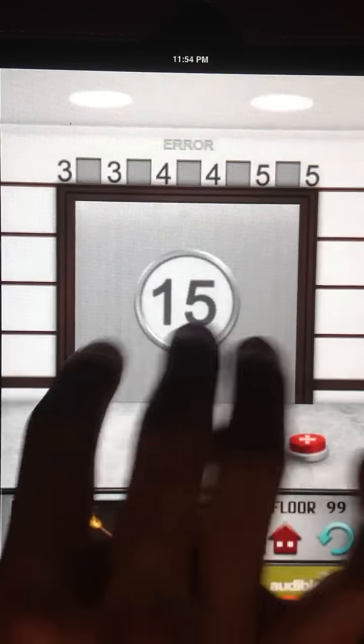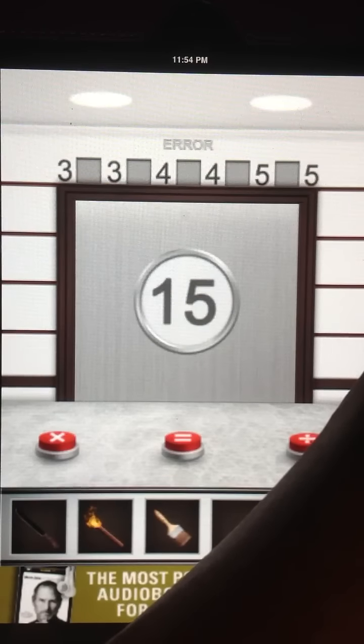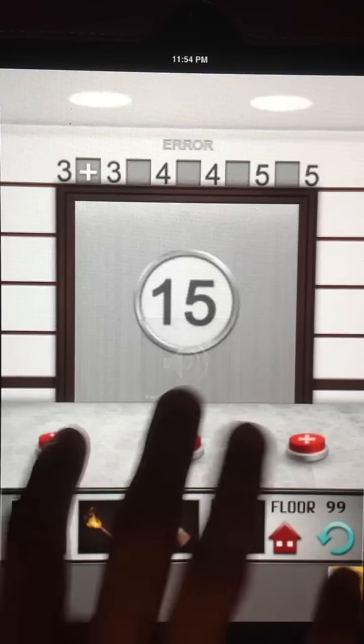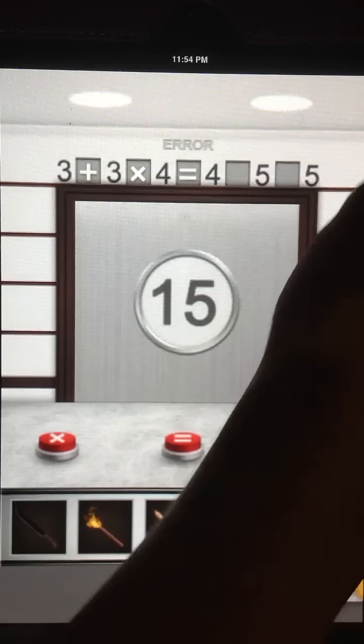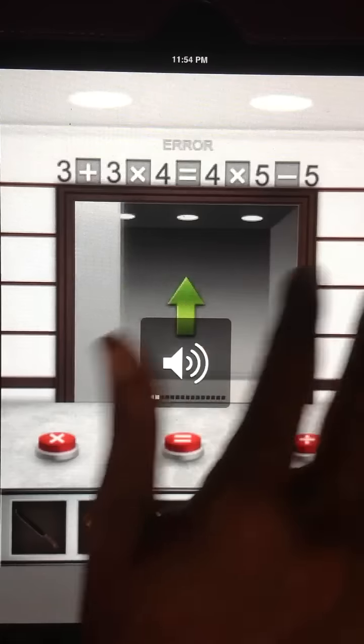Alright, this one here, we're going to do 3+, for the plus you hit the up button on your volume. Then we click times, equals, times, minus. That's for that.